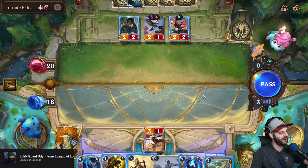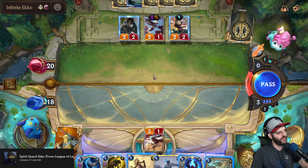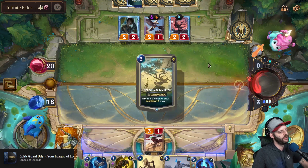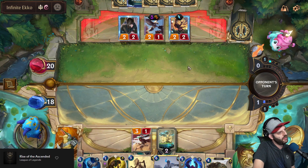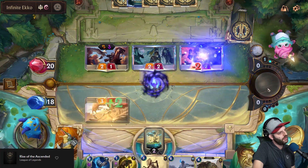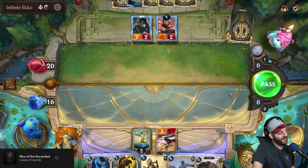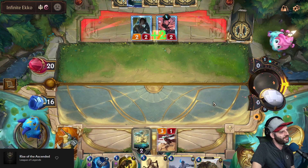Troll Chant actually prevents the strike from occurring. We can trade with the Fleetfeather Tracker and deny the strike on the River Shaper, then play the draw. We're going to be playing Troll Chant. Looking for a spell looks pretty specific — we're doing well, we're having a great time. I'm just looking for highlights with some decks, but we're winning a lot so that makes for good highlights. Nightfall — we already had the first two hours with Nightfall.